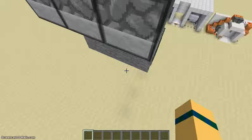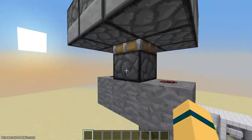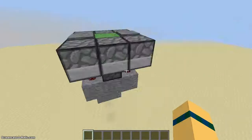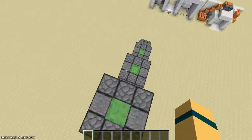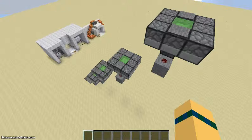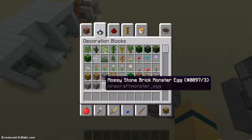When you step on the pressure plates it activates the redstone, which activates the sticky piston and the slime block goes up. The reason I use furnaces is because they're one of the blocks that slime blocks don't stick to, so they won't move, and you can also place pressure plates on top of them. Thanks for watching, have a nice day!